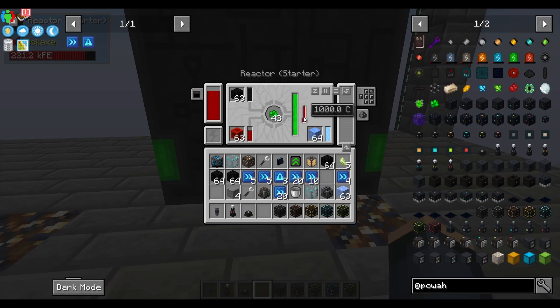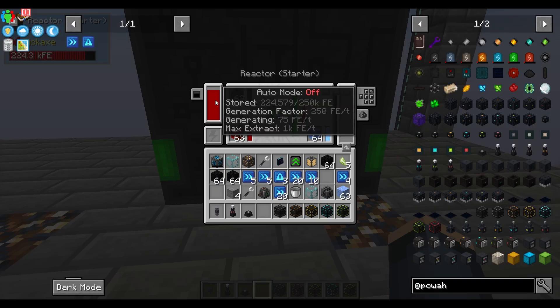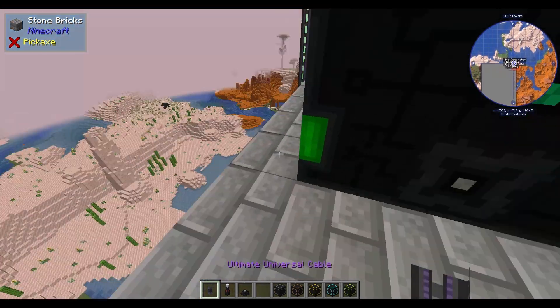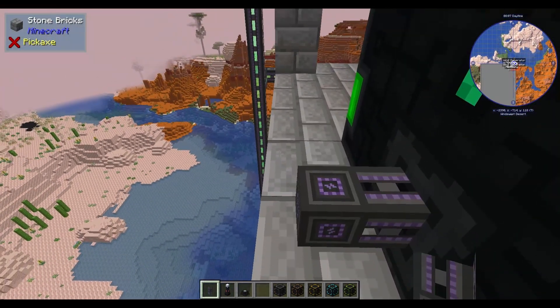You're creating a decent amount — 73 FE per tick — which is not as much as the others, but the wind generator can't be upgraded. So using the reactor, you can upgrade all the way up to higher tiers.